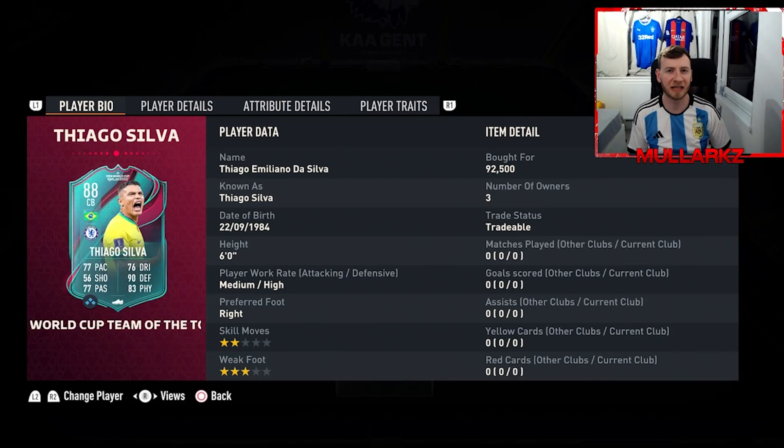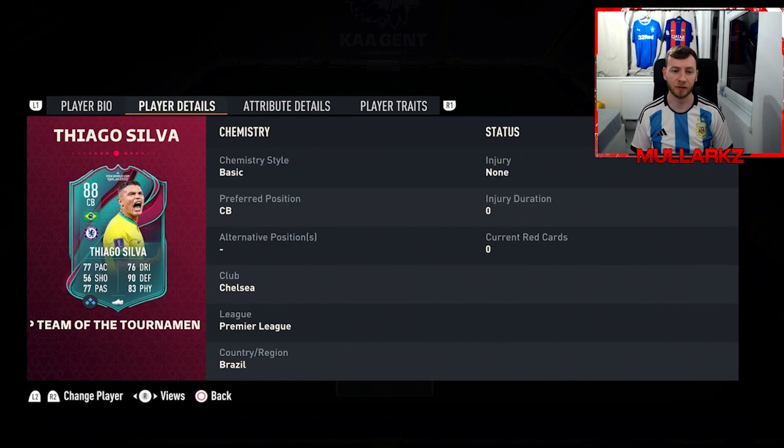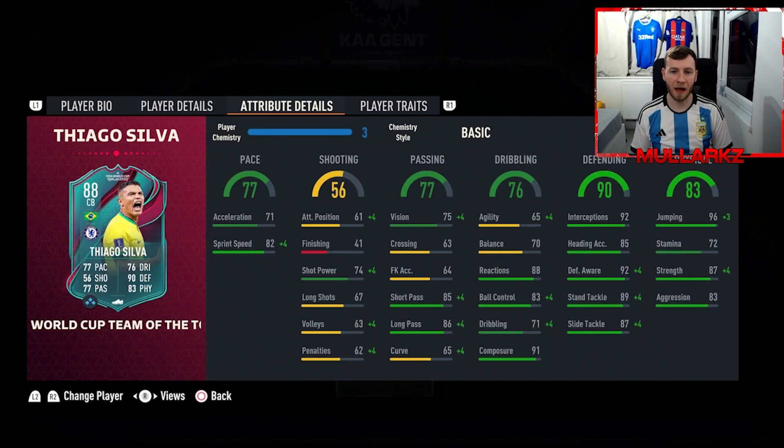The World Cup Team of the Tournament is out and today we've picked out Thiago Silva. He cost just under 100k and we're going to see if he's worth getting in your team. He's six foot tall with medium-high work rates, two-star skill moves, and three-star weak foot. He is a center back and can only play center back — that's the only position we'll be playing him in.